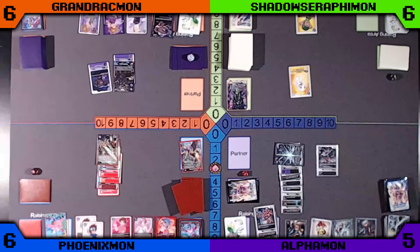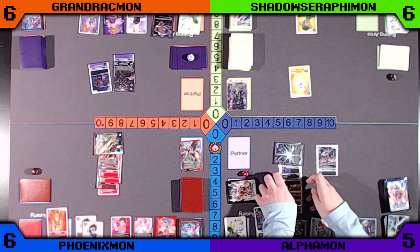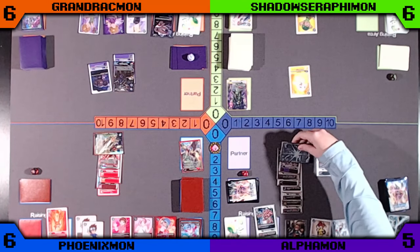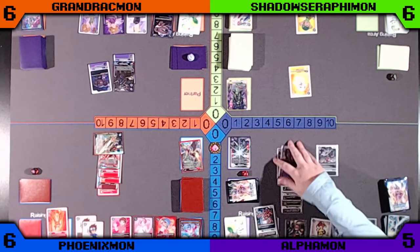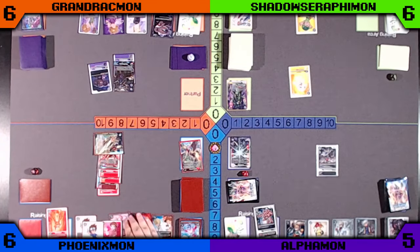Blue's going to digivolve a Biomon in the Raising, and then a Bergermon. It looks like Blue's Phoenixmon is going to swing into Purple's Alphamon — Alphamon can block, but looks like Purple decides not to. That Alphamon has done a lot of work. Blue just going to play a Sora and Matt to pass the turn.